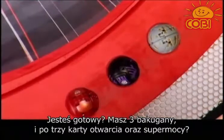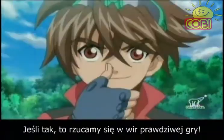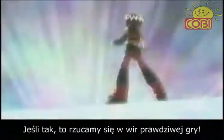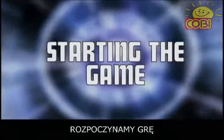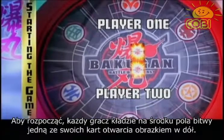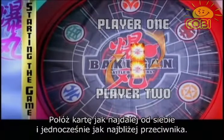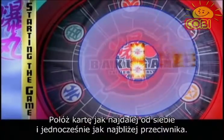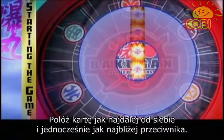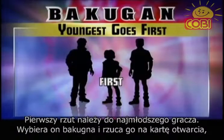Are you set up? Do you have your three Bakugan, three gate cards, and three ability cards? If you answered yes, you're ready to get your game on. To begin, each player places one of their gate cards face-down in the center of the playing field in the space closest to their opponent, furthest from themselves. Players must be at least two card lengths from the battlefield to begin their roll. The youngest player always goes first, and then players take turns after that.